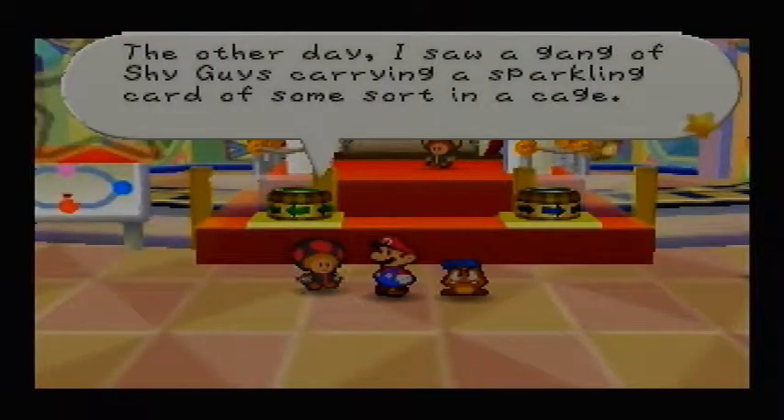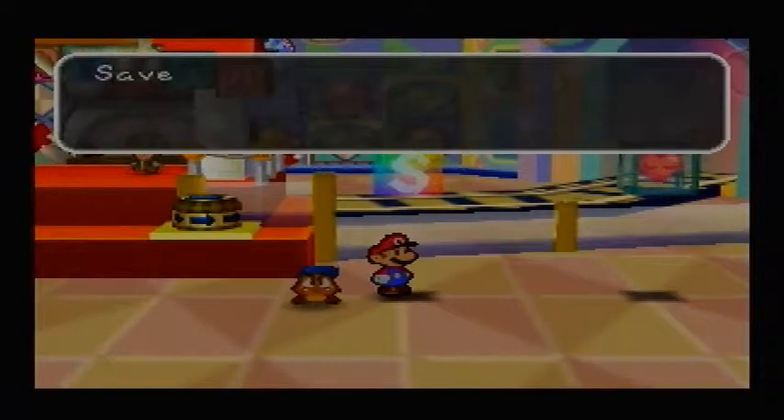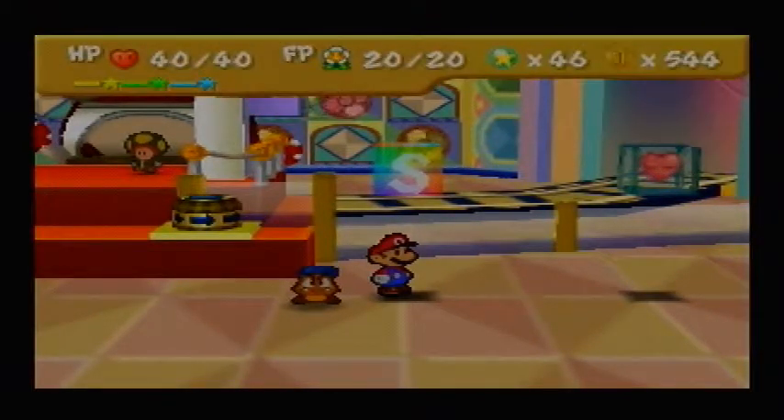The other day I saw a gang of Shy Guys carrying a sparkling card of some sort in a cage. They headed off to the right. Do you think I have to go check out what they were doing? I would not advise that. Thank you anyway though, Toad. You've done enough trouble already, considering that you don't exactly know how to jump on a bed. Here we have it — keep in mind about the V-Log and the new headset. Including my S-Video cable and whatnot, we are gonna leave it at that. In the next episode we are going to be checking out Red Station. If you guys liked this video then please leave a like or comment. And if you think I'm awesome then please subscribe. Ciao.